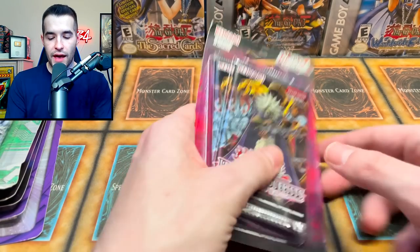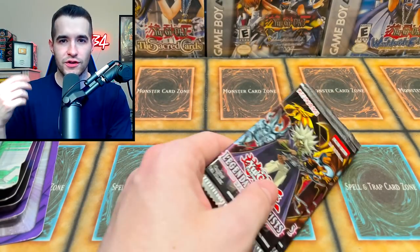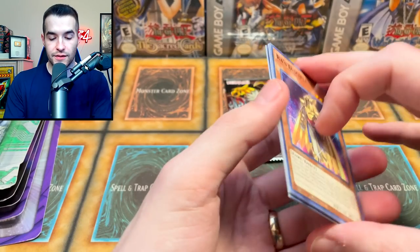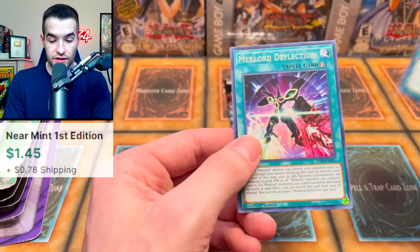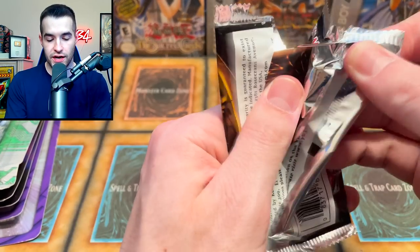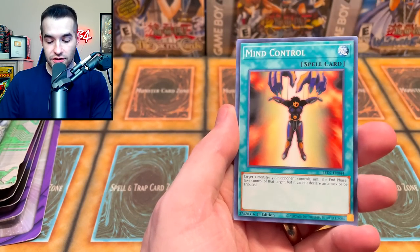We got three more chances — let's go back into the Rage of Ra. Let's see if we can get that Ghost Rare out of only two blisters, four packs. We pulled something Jinzo, Mechlord Emperor Weisel, Reboot, and Millennium Revelation as a Super Rare. It's not guaranteed Supers, so that's pretty nice. We also got Amplifier and the Jinzo stuff — Mind Control.